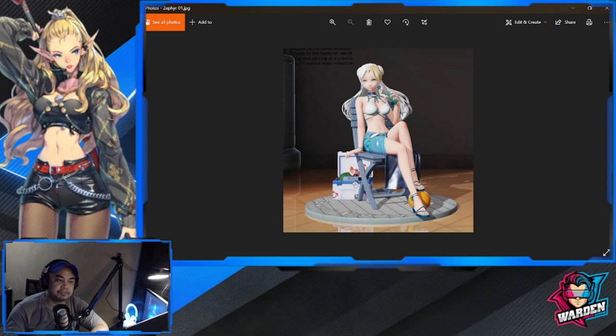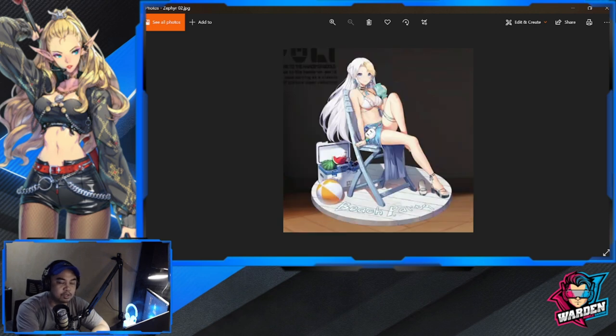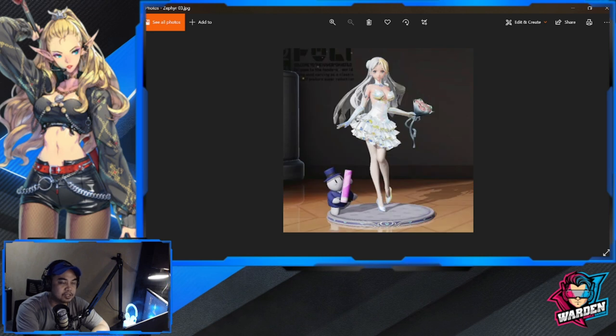Next is Zephyr, relaxing on the beach with her chair and what I think is just a bag at her back, plus a ball — I think she's about to do some beach volleyball. Here is the 2D rendering of this skin.